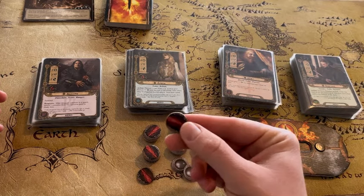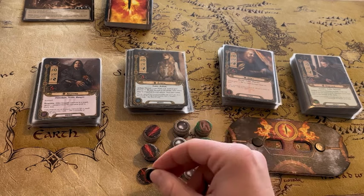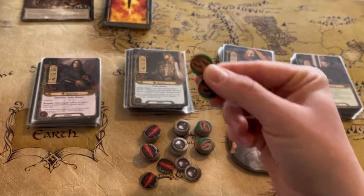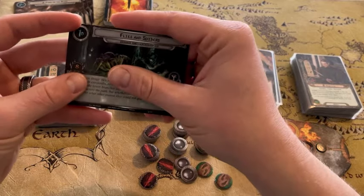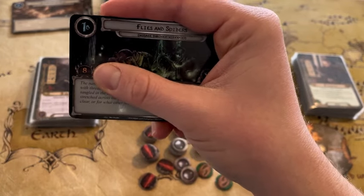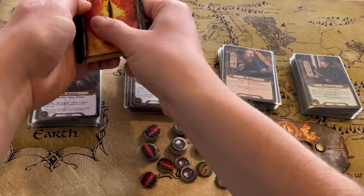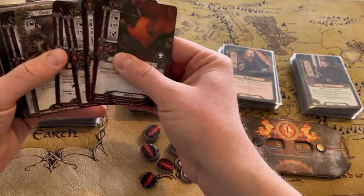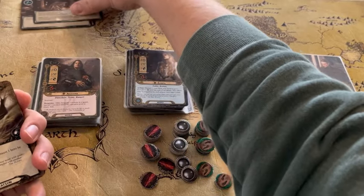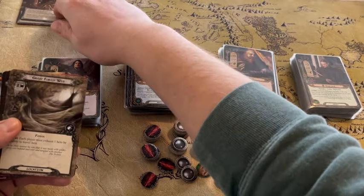These tokens are just to indicate any wounds or damage taken by your heroes or by enemies that you're fighting, or allies that you might bring out during the course of your adventure. This here is just to indicate the progress that you're placing on each quest. Each phase is going to have an indicated amount of progress that needs to be made before we can proceed further, and as cards come out they're going to try to slow us down. If we come to an additional location, for example, we need more progress there before we can continue with our quest.